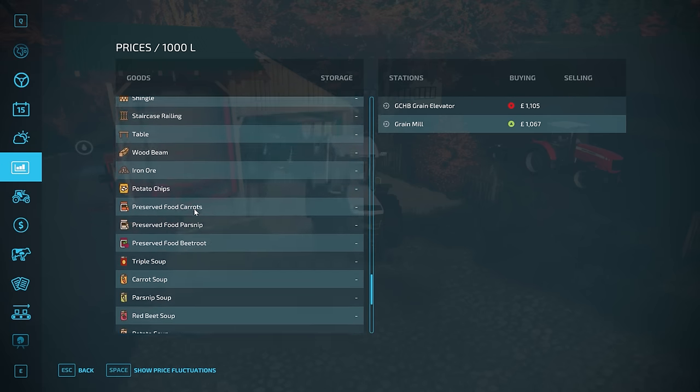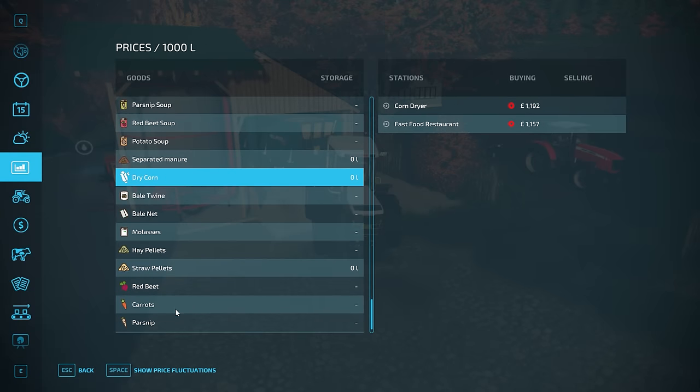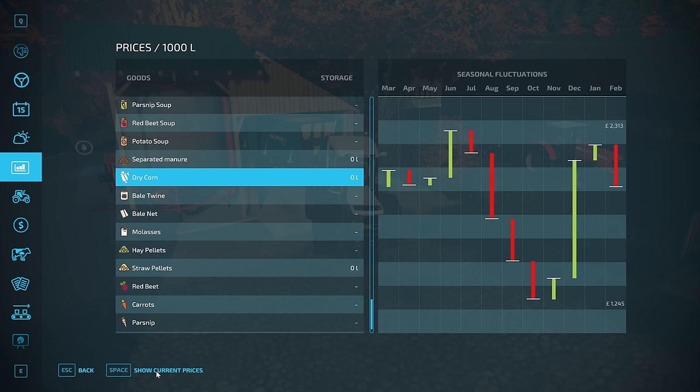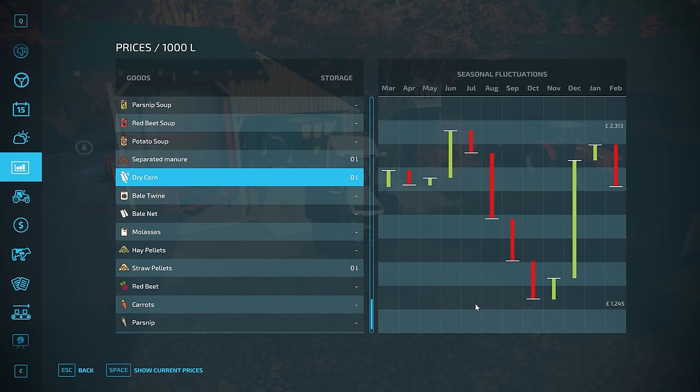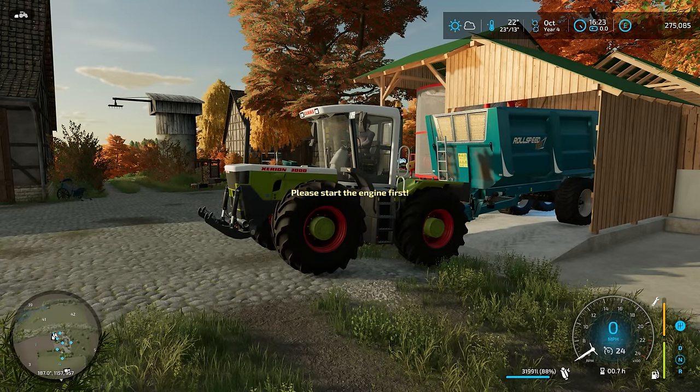Dried corn — best time to sell is June, and I guess January-ish. So we've got a little wait because we're down here — we couldn't actually be worse. So this is indeed a good place to leave it. Thank you so much for watching, hope you've enjoyed it. And until next time, see you again soon. Bye for now.